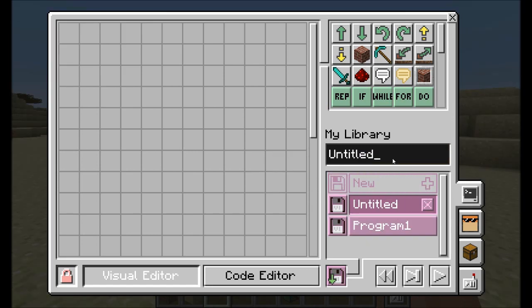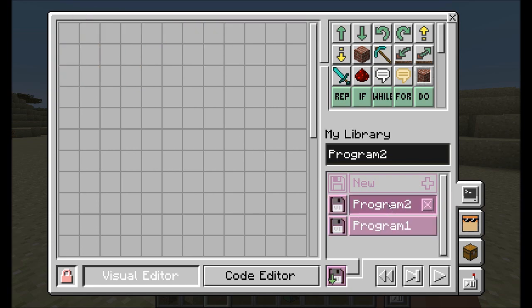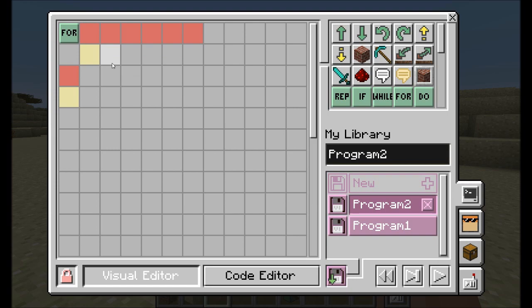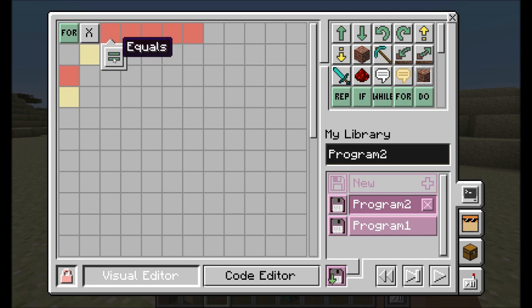Let's create program two to look at more advanced things like loops. If you want a turtle to move ten times, you don't want to place ten Move Forward tokens — that would get tedious. Instead, use a for loop. For loops let you execute something a certain number of times. You'll notice red icons appear on the board, telling you the loop needs more information. You need to define a variable — I'll stick with the default 'x' — then specify a condition like 'equals' and a starting number.